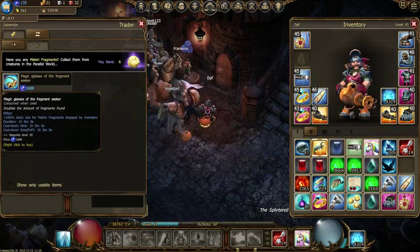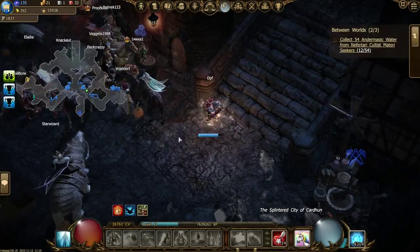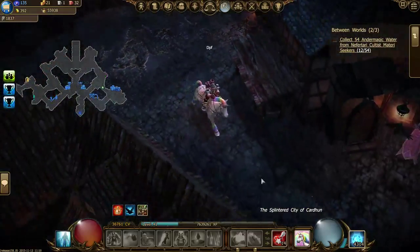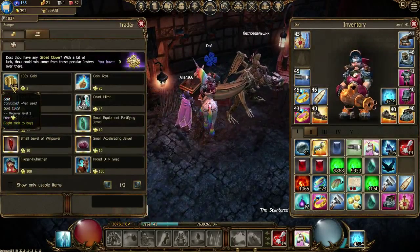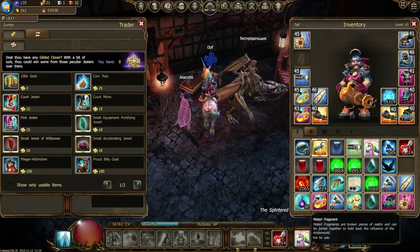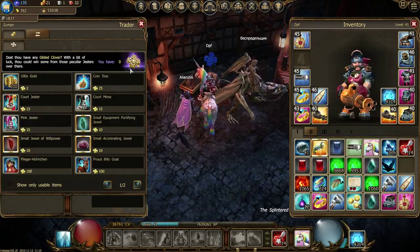If you want to watch the set, stop the video and look at it — it's just not for me. The material fragment is dropped by monsters. One thing I like is you can exchange material fragments for gold and other things. That's very useful if you don't have gold, like me — it's a nice way to get gold.